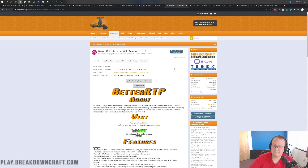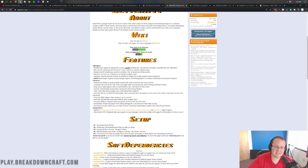After that we have BetterRTP. BetterRTP is a plugin that allows you to do /wild or /rtp - slash random teleport. Some servers call it /wild, some call it /rtp, but it allows you to teleport to a random location on the server. This is great for survival servers because you don't want everybody bunched around in the same place. You want to be able to teleport out and explore, and BetterRTP allows you to do that. It's got a lot of features but overall it teleports you to a random area.